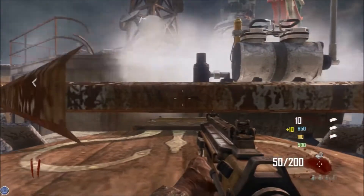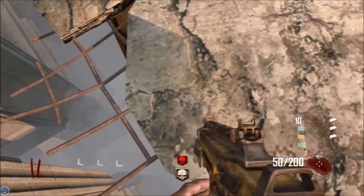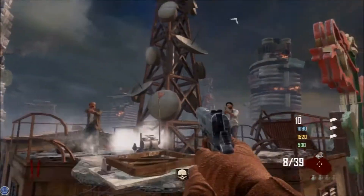First off, you want to have your teammate launch you over here with the trampoline steam. Once you're over here, set yours down hanging off the edge like this. Afterwards just have your teammates jump up into the trampoline steam and it'll launch them up here. Everybody's over here and it saves you a trip through the building.